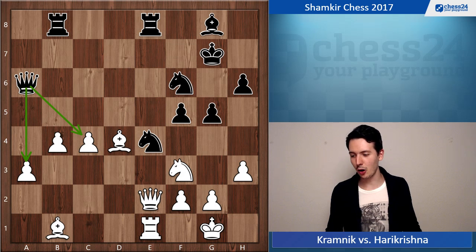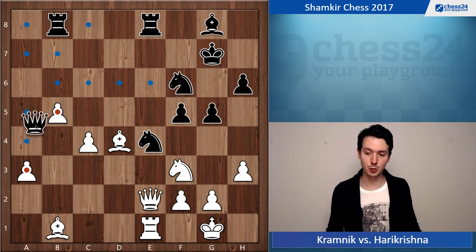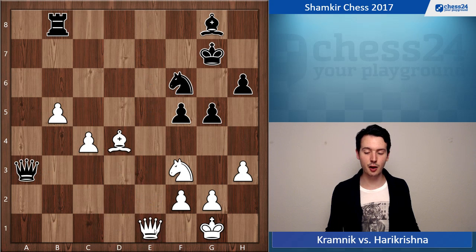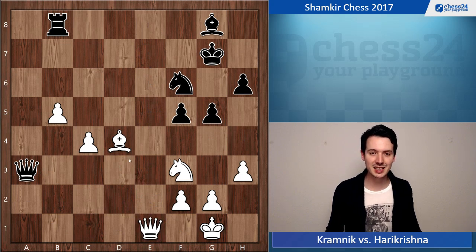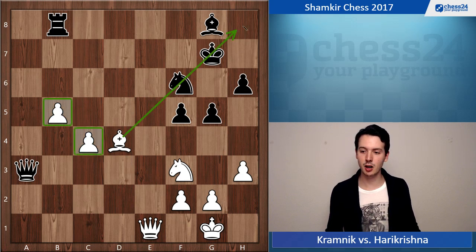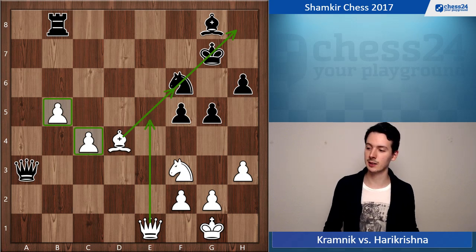White also has another interesting option here: the move b5. After Qxa3, there's the line Bxe4, Rxe4... Qd2, and despite many pieces coming off, white still has very good compensation with two connected passed pawns and pressure along the long diagonal, threatening Qe5 or Bxf6. All quite unclear still.